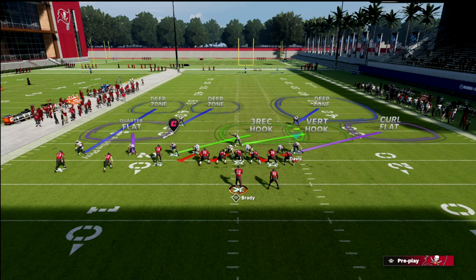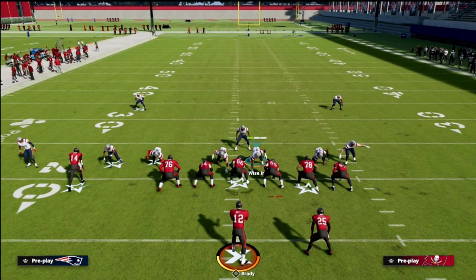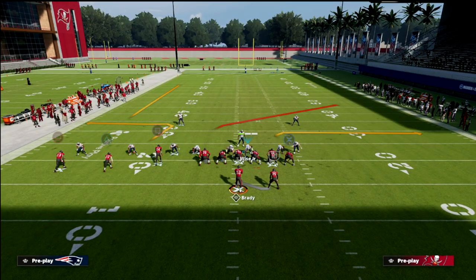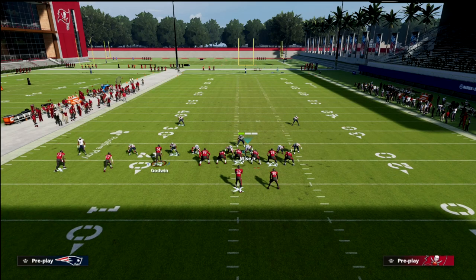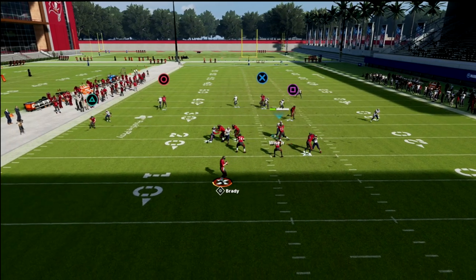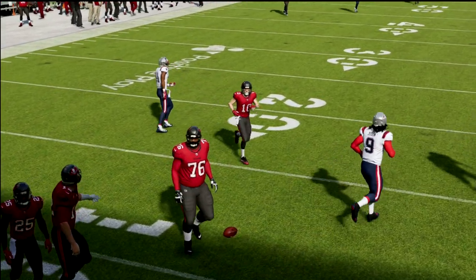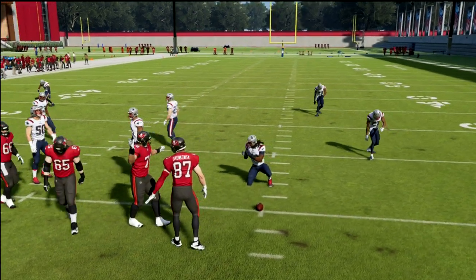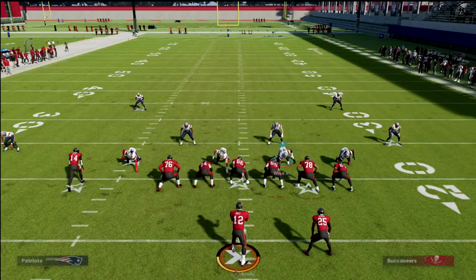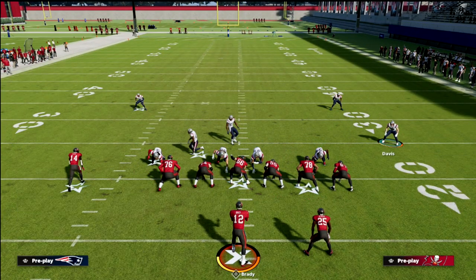The cool part about this linebacker — if you look at the adjustments — he's going to get a middle third adjustment. I could in theory put him in a curl flat if I wanted to, and I typically do, because it's going to do a really good job defending anything to the flat on the right side of the screen. What I really want to focus on is that the three wreck hook corner is going to literally match stride for stride the tight end all the way across and not come off his man, completely taking that concept away.